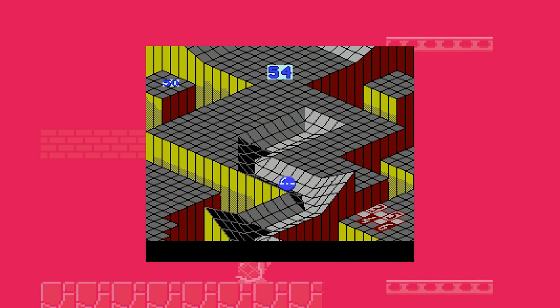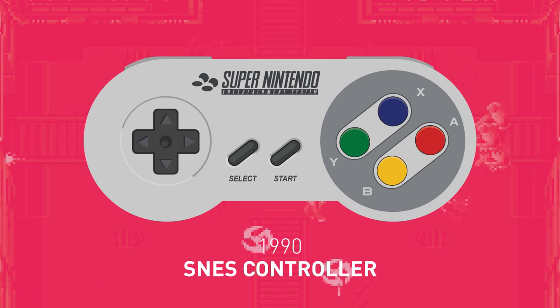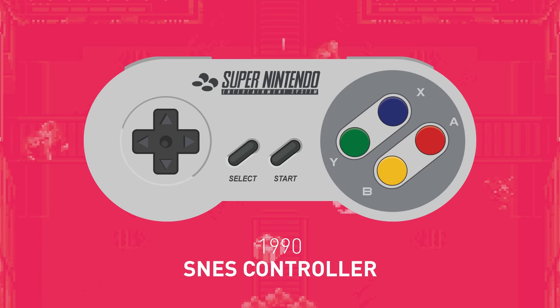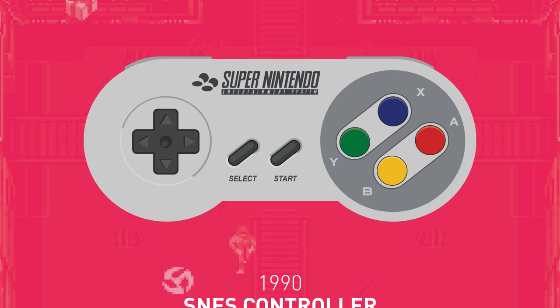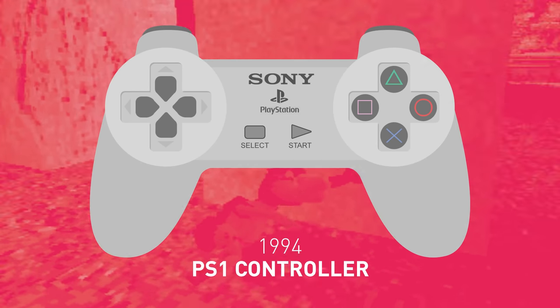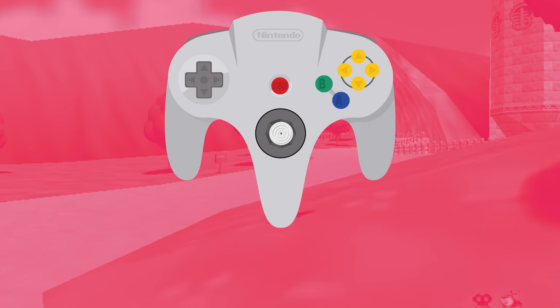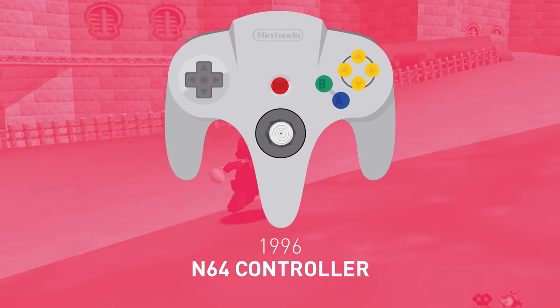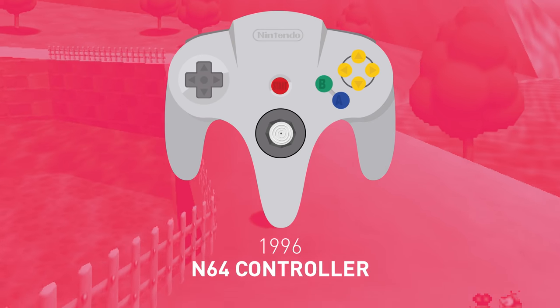Marble Madness and the Robotron sequel Smash TV felt awkward on NES, and would have to wait until the Super NES controller with its extra buttons to get anything close to the twin-stick thrills of Robotron. When games went 3D, the D-pad was no longer fit for purpose, as seen in clunky PS1 games like Tomb Raider. Nintendo again set the standard, this time with the analogue stick on the N64 controller, which made it effortless to move Mario about in a 3D world.